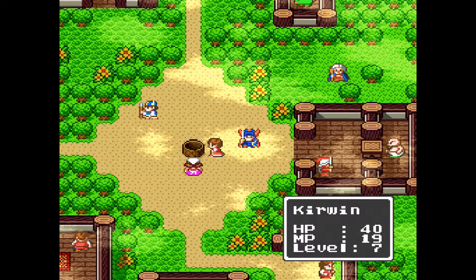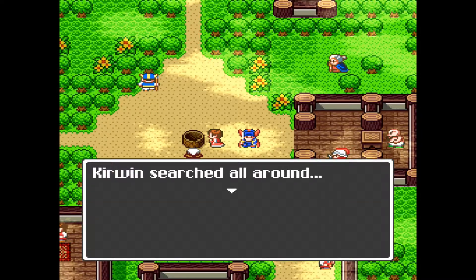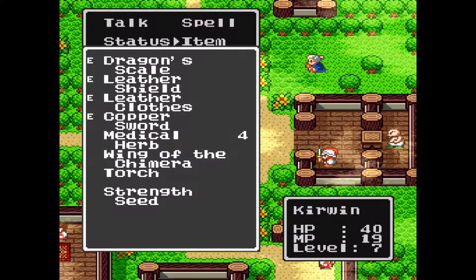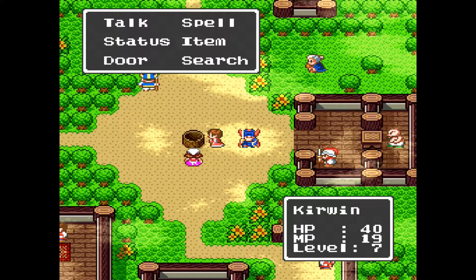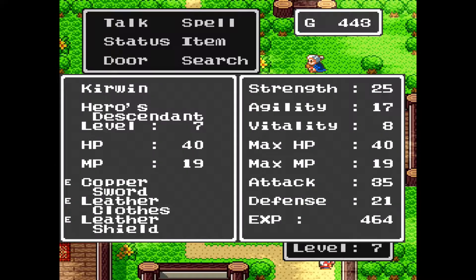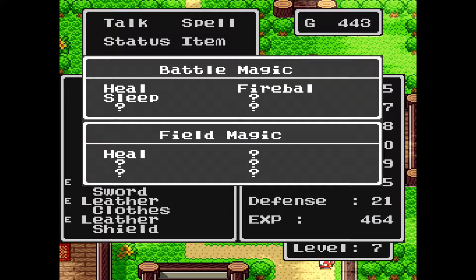Hello everybody, and welcome back to Let's Play Dragon Quest I. I've already forgotten the controls — that's what you get for taking a 20-minute break. So, I forgot completely that in the last episode we got an item: the Strength Seed. I don't know what that does, so I've saved it. Also, we leveled up to level 7 and got a new spell. Up there in the top left, you can see it's the Sleep Spell.